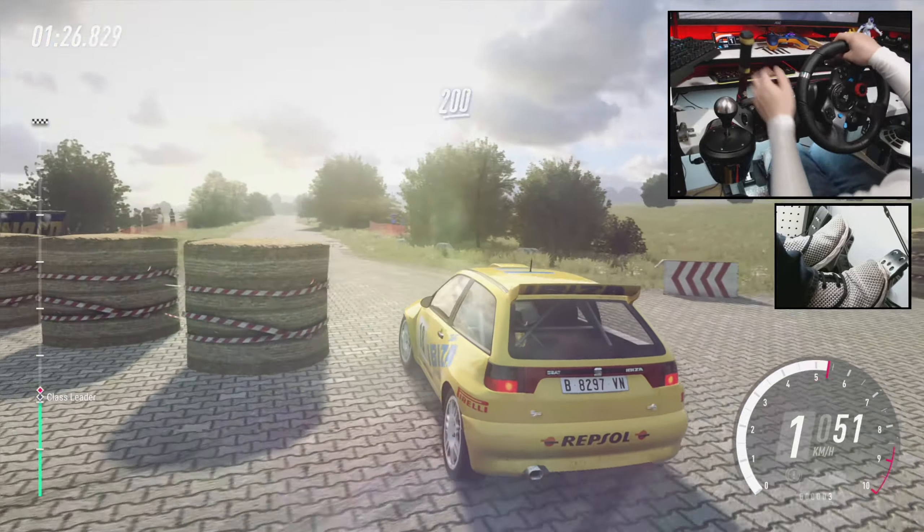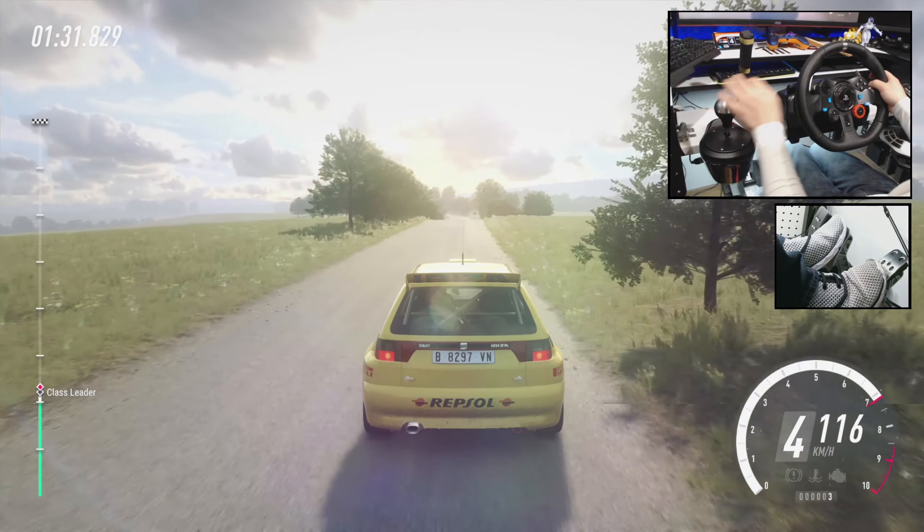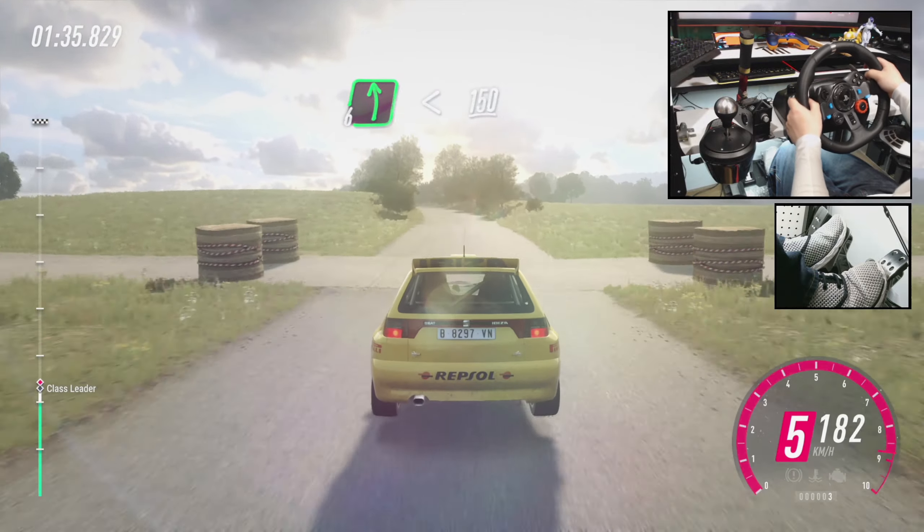200. 200. Flat jump, 80. Bump. Into 6 left long. Opens flat of a crest. 150.